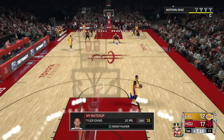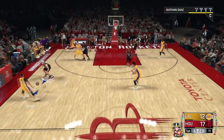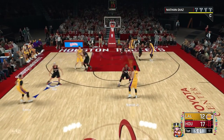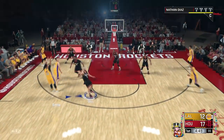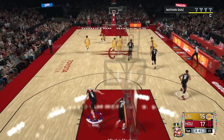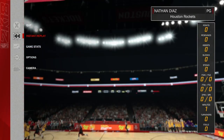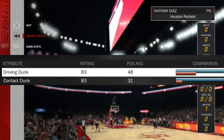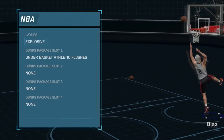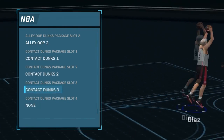What's up YouTube, bringing you guys a brand new video. In this video I'm gonna be showing you guys how to get Posterizer on gold, Hall of Fame, bronze, or silver. I'm gonna show you guys the easiest and fastest way in the game, at least in my experience. Before I show you guys, you're gonna want to make sure you get your driving dunk to an 83 or higher in order to get contact dunks, and once you have that make sure you buy them and equip them.